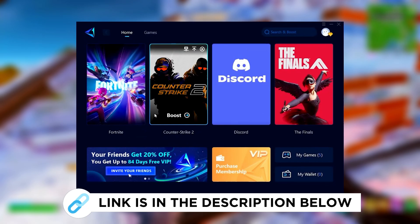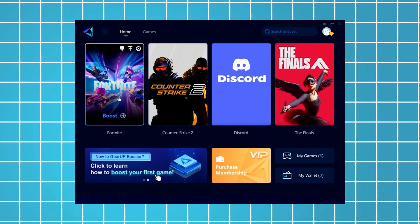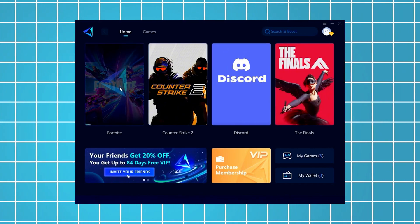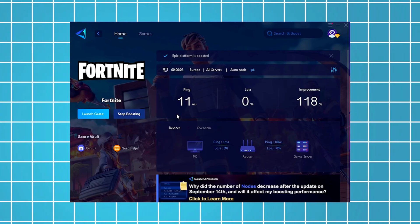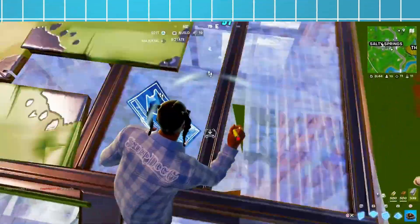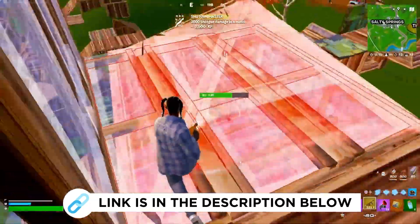Now I'm going to recommend Gear Up Booster, which you can grab for free using the link in the description. Just launch the tool, select Fortnite, and it will automatically connect you to the most optimal server for the lowest possible ping. As an example, I've managed to reduce my latency by 11 milliseconds, which improved my overall performance by more than 100%. I've been using this for all the games I play on my PC, so be sure to check it out using the link in the description.